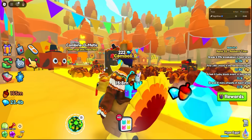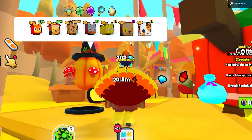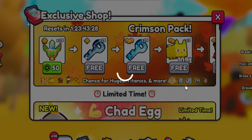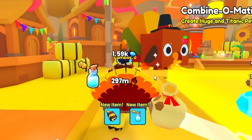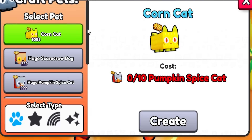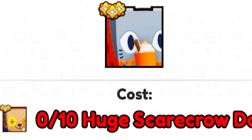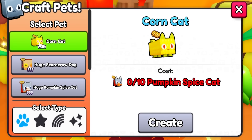Here we are at the last area. It looks like a little fall festival — like it. Here is the new pet, is that a scarecrow dog? I did one hatch, I got one but not the big one. So let's see what all this hubbub is about — what is this combinomatic? I need 10 pumpkin spice cats to get one corn cat. You need 10 of these to get a huge scarecrow dog, 10 huge scarecrow dogs to get that, 10 of those to get the huge corn cat, and then 10 of these for the titanic.